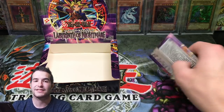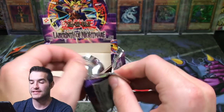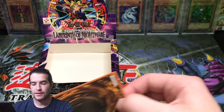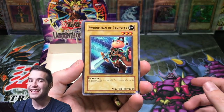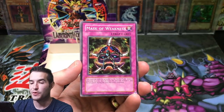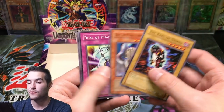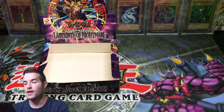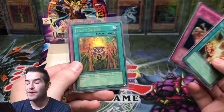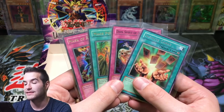Final pack — number 14 out of 14 packs of Labyrinth of Nightmare. Let's see what we can do. I just ripped the pack, I always try to keep them really nice. Swordsman of Landstar, Bait Doll, The Forgiving Maiden, Mask of Weakness, Spirit of the Breeze — just a rare — Earl of Demise, Soul of Purity and Light, Deal of Phantom, and Flying Fish. Overall though, pretty good. We got Infinite Cards, Dark Spirit of the Silent, Mage Power, and the cover card Mask of Restrict. What more can you ask for out of 14 original LOM packs? That's not bad at all.